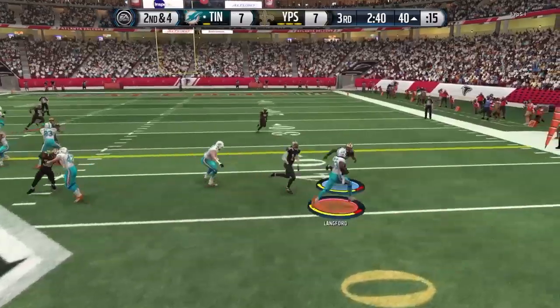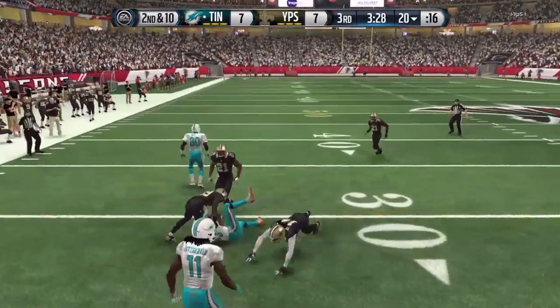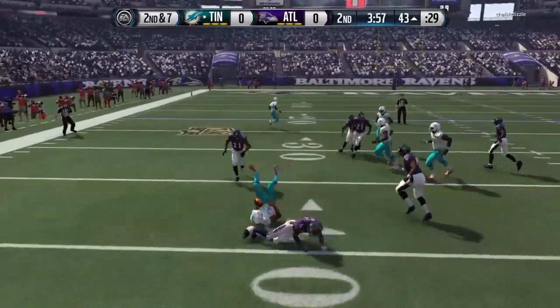This right here was very, very nice. He took like 12 or 13 hit sticks with zero fumbles. Regardless of whether you have ground and pound or not, fumbling with Lankford should rarely, if ever, be a problem.